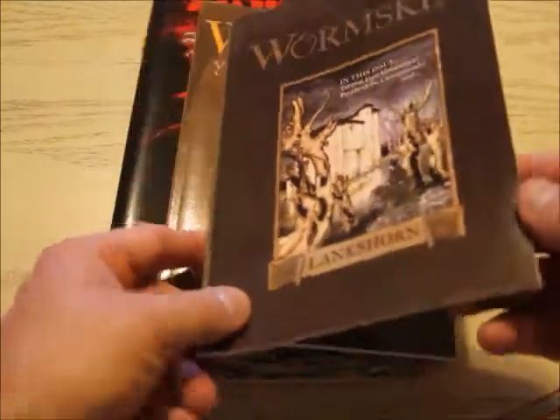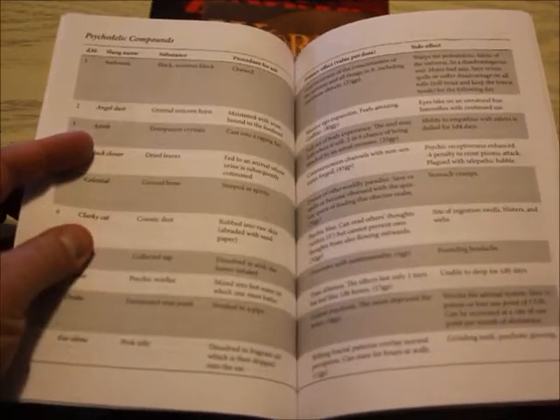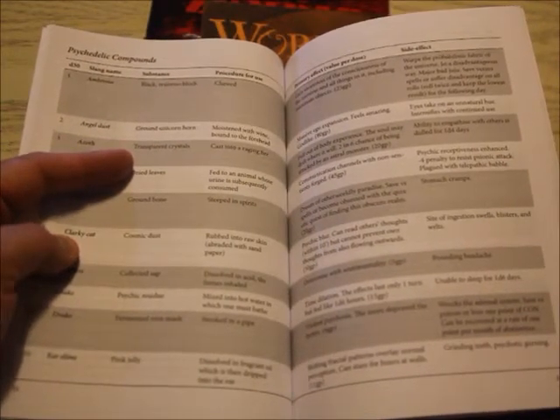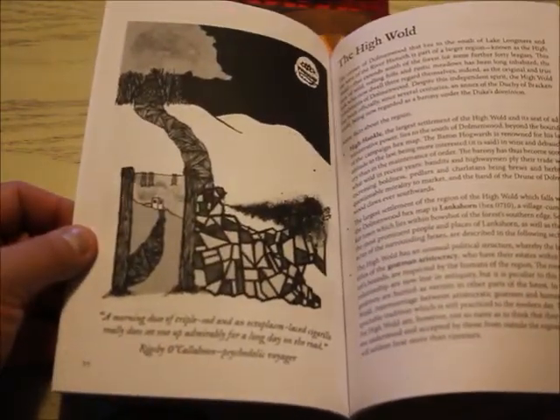I like that they kind of just go through and give you little things for the setting. It's kind of weird, and from what I understand it's like low magic. Lots of tables here. These are the psychedelic compounds — you've got Azoth, the substance is transparent crystals, and the procedure for use: cast into a raging fire, and they have effects. You can kind of just mix and match these as you wish, which is nice.